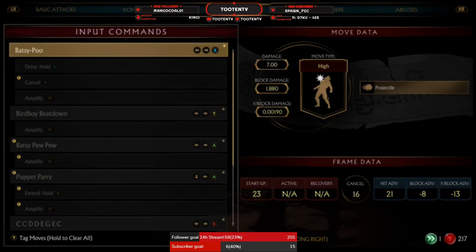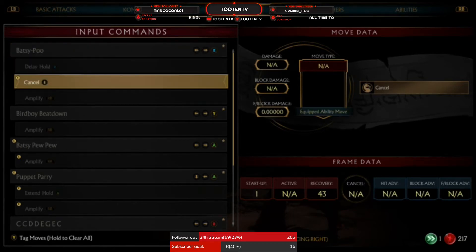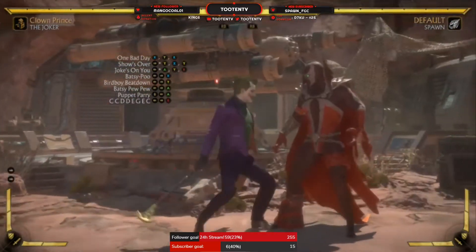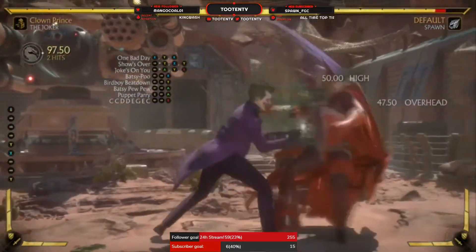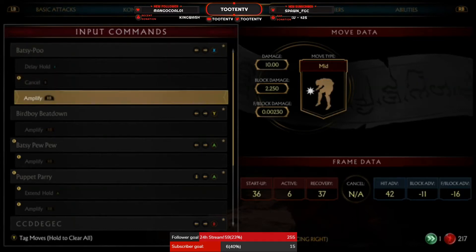Let's check out the frame data. Baxipoo has a startup of 23 and it's minus 8 on block, so you never want to use that out of a combo. You can delay it and it's a no-meter cancel — so you can keep pressuring and cancel it. But it's got 43 recovery frames on the cancel, so I wouldn't recommend it. The meter burn version has a startup of 36 and is unsafe on block at 11 frames — I wouldn't recommend that in any situation.